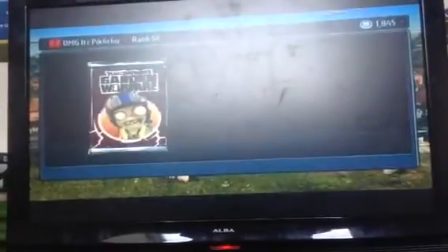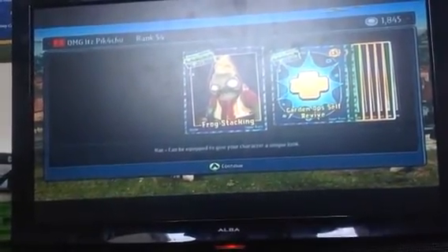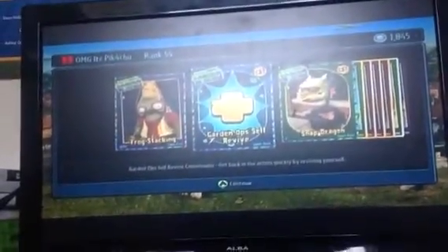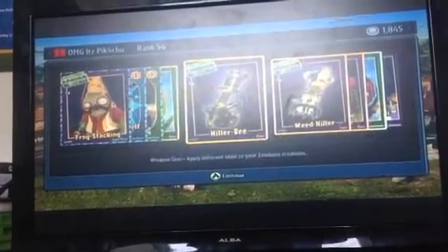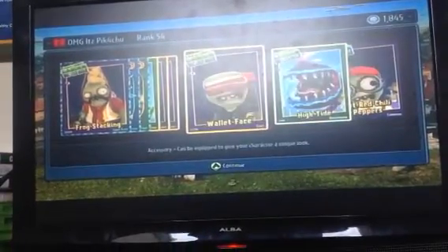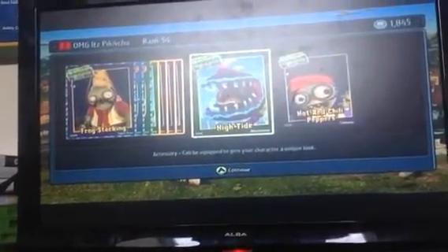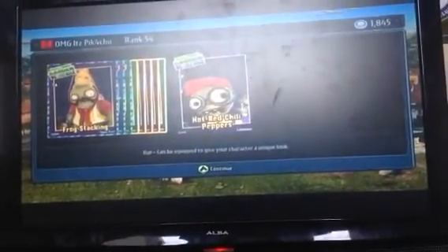Now we've opened that, we're going to open our last final pack. I hope you guys are going to enjoy this last pack, come on — can we get it? We've got some Frog Static Stockings, some Snapdragons, some Self Revives, Striker Cat, a Killer Bee I might use, Weed Killer, a Wallet Face, some High Tides — like water teeth — and some Hot Red Chili Peppers.